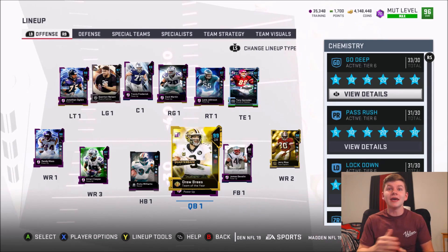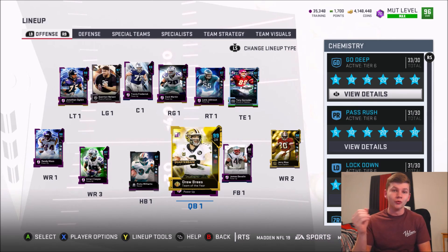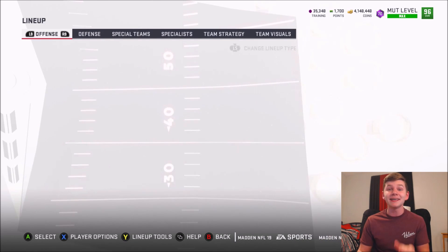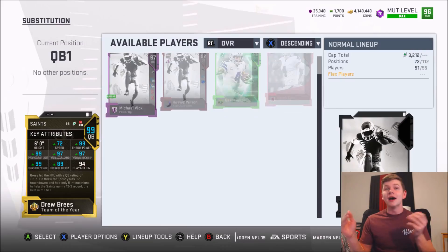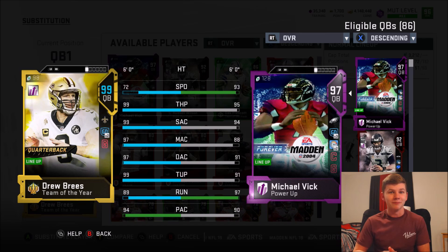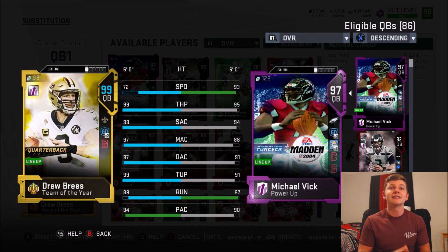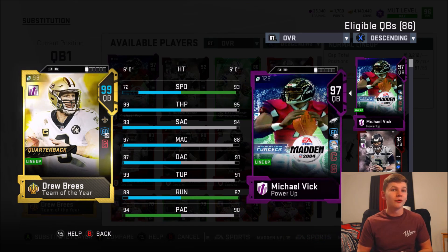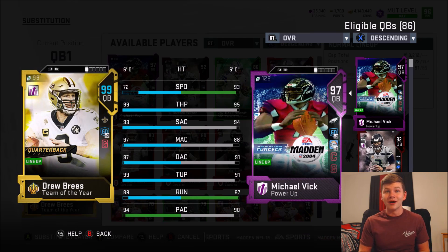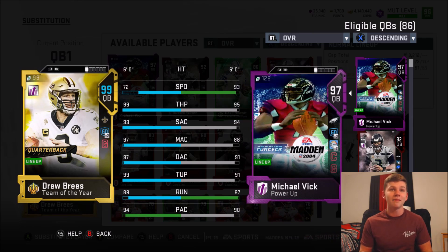What's going on guys? It's Zerksy coming at you today with another YouTube video, and today we have Team of the Year Drew Brees gameplay — 99 overall with chems. Of course I do have John Madden with the passing, go deep fully chemsed out, with a little bit of a speed boost, but only 72 speed is still not very good. Does have 99 throw power, 99 short, 97 medium, 97 deep, with a 99 throw under pressure, also a 99 throw on the run and a 94 play action. One of the most, if not the most, accurate quarterback in the game — Drew Brees should be absolutely insane.